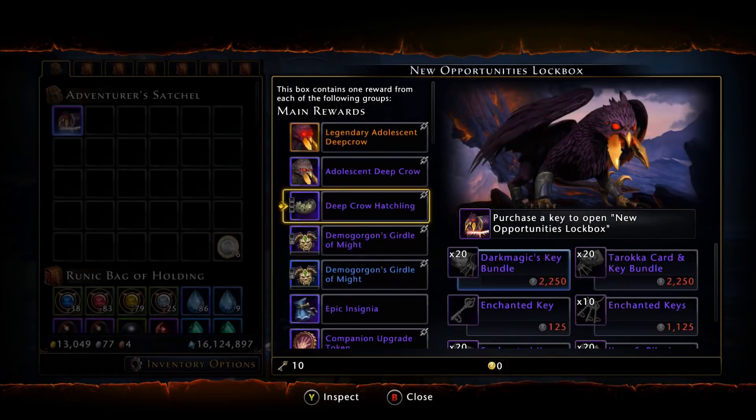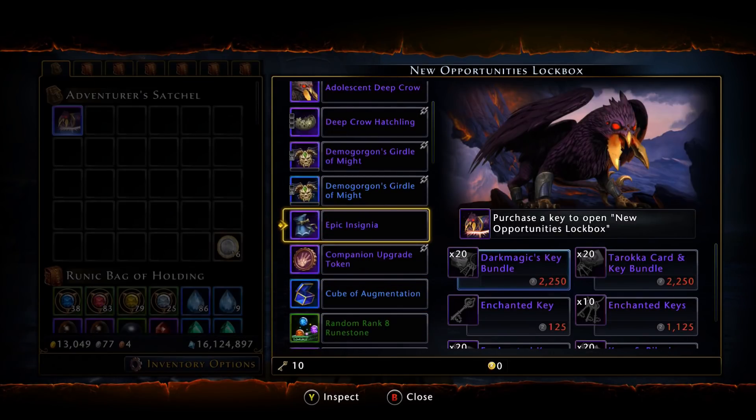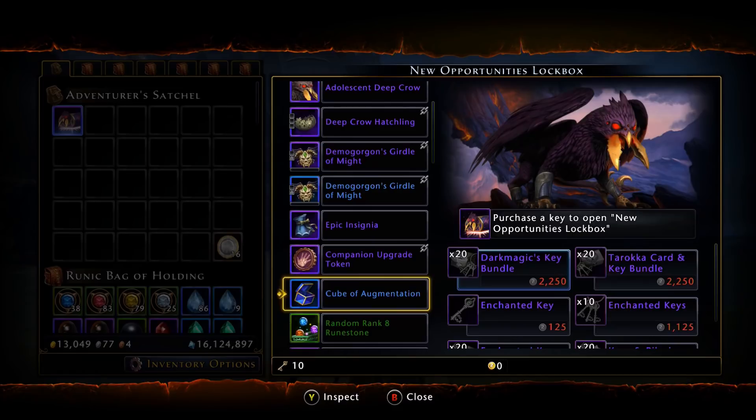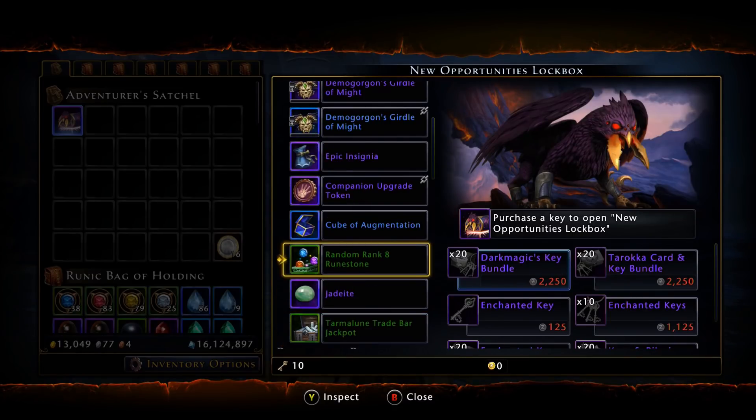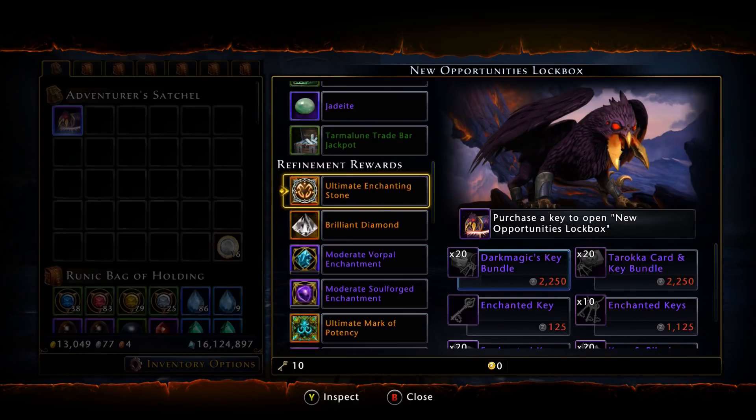Moving along, we have the demo belts in both epic and blue versions. Moving down, we have the epic insignia pack, companion upgrade tokens, cubes of augmentation, a random rank 8 runestone, the jadeite, and finally from those tier one rewards we have the trade bar jackpot.